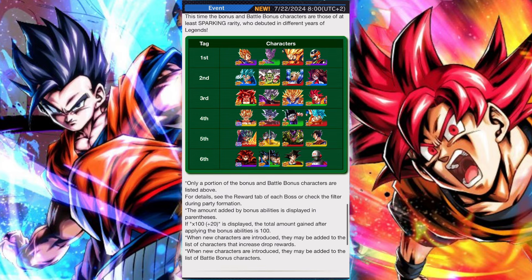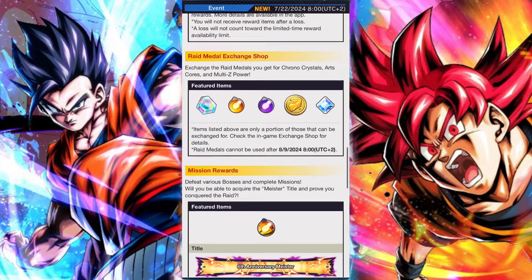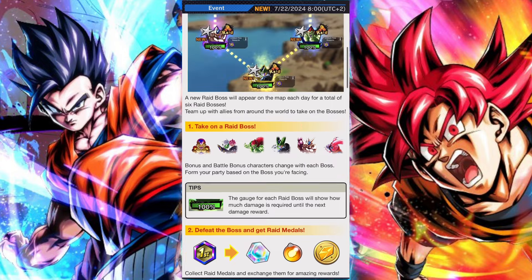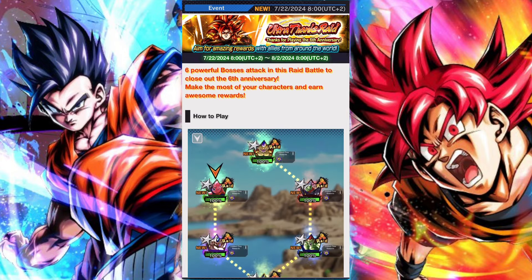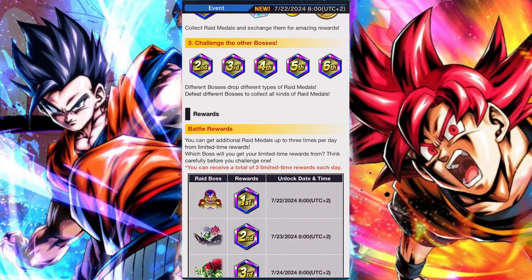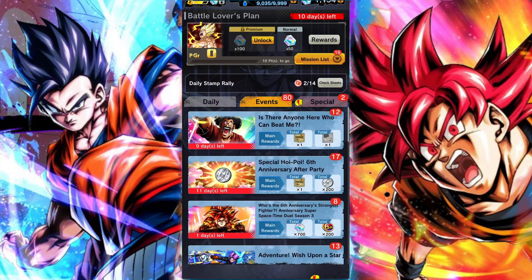This is a special after-party Anniversary Raid that is essentially a way for us to pick up a whole bunch of resources — Chrono Crystals, Legends of Z-Power, etc. Basically, you start with one boss, more bosses will be released subsequently, which will each have their own raid medal, all the way up to six. You can see the dates of release here. Each boss will feature their own medals, and these medals can be exchanged for their own set of prizes.